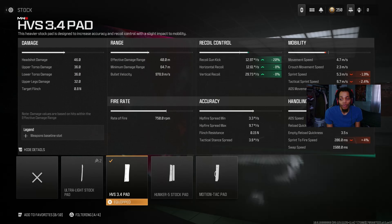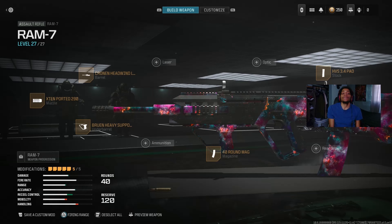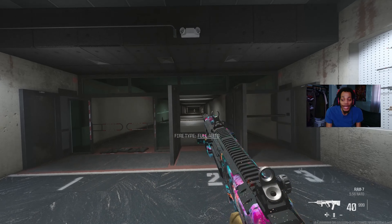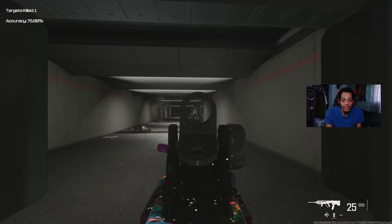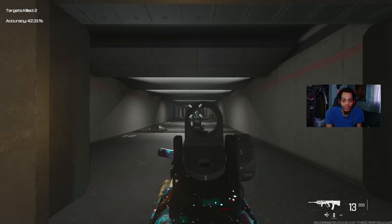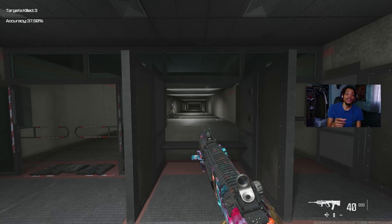Try out this class for the RAM-7 in Modern Warfare 3 Season One Reloaded. This is a top-three class — look at that zero recoil. It's crazy.